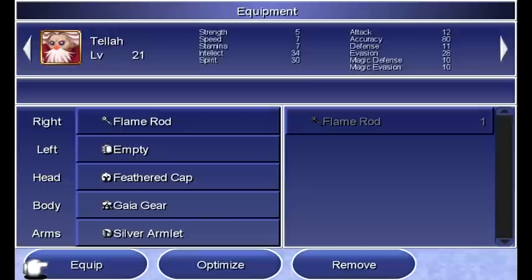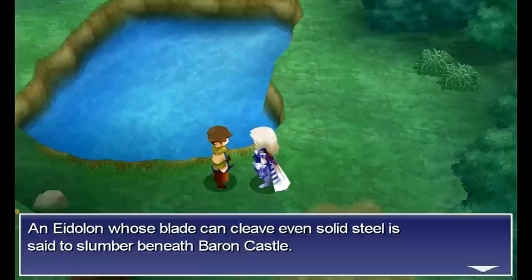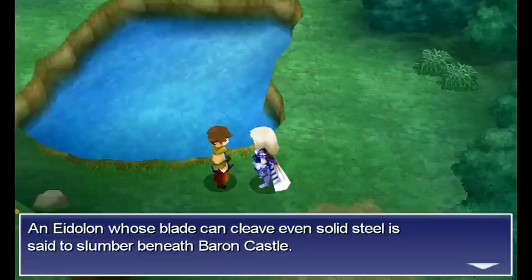With the Polymorph Rod, I do want to give that to Palom to help boost his intellect. You could give it to Tella, but he already has pretty good intellect, unlike the 2D versions of the game. I looked into the spells that Tella has — apparently in the 3D versions, he's also missing Stop this time around. Break is pretty much better than it in almost every way for the early game.